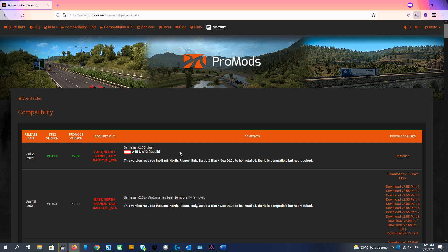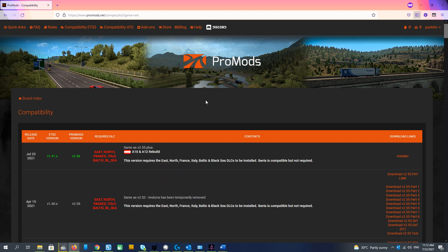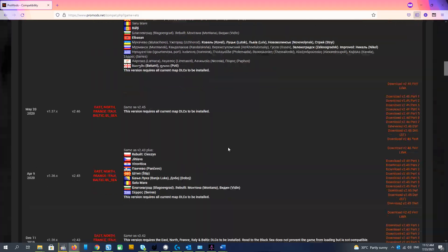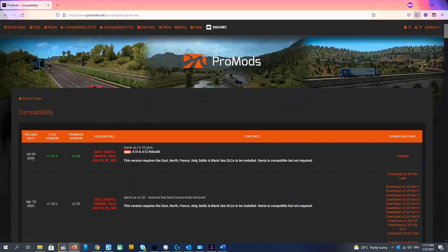To download it you have to go to ProMods.net. It is a single point of download for this mod. Go to the compatibility ETS2 section and you will see this page. You can see all the versions of ProMods, and we need the latest version now.